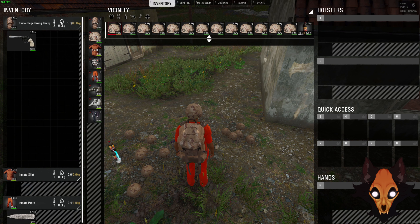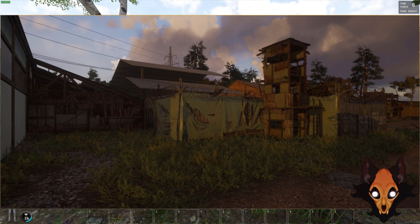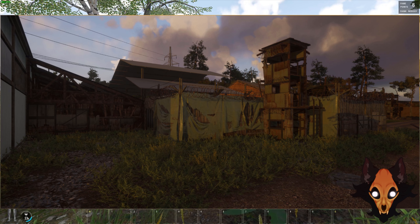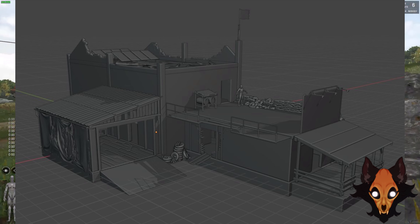So the first one is camo for bases. I think it's kind of cool, though it doesn't really need to be there — bases already blend in, especially in the woods. Out in the open it looks interesting. But it could lead into being able to put flags on top of base elements, which I think would be a pretty cool idea. So camouflage walls, why not — maybe it'll lead into customizable flags for those walls.